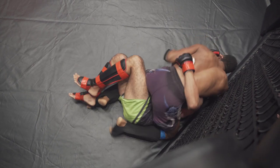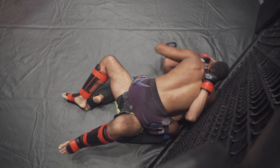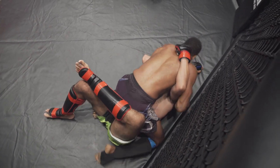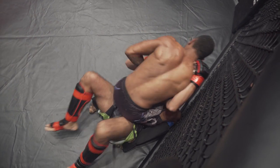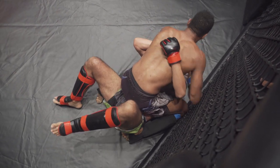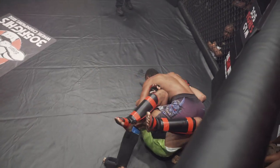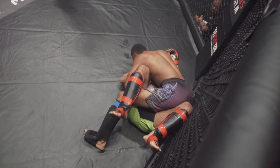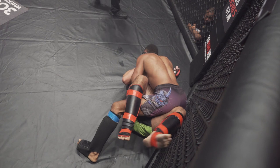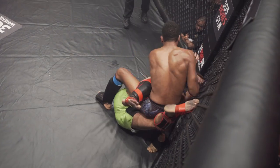Sergio holding on. If Daniel postures up here, he could get some really hard ground and pound off. Daniel controlling the mount. Sergio, good job getting to half guard — able to create a little upa there. Good posture by Daniel, dropping some hard ground and pound.